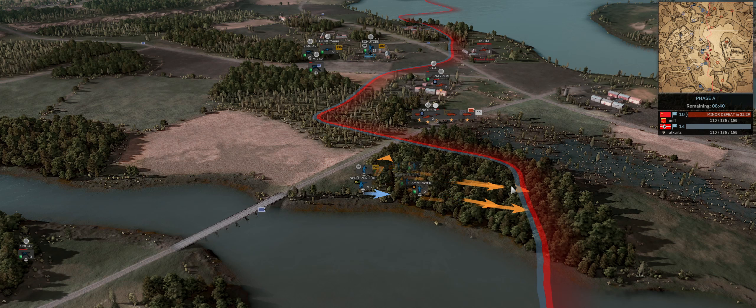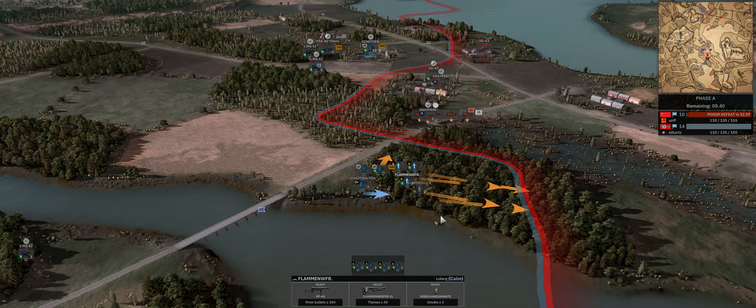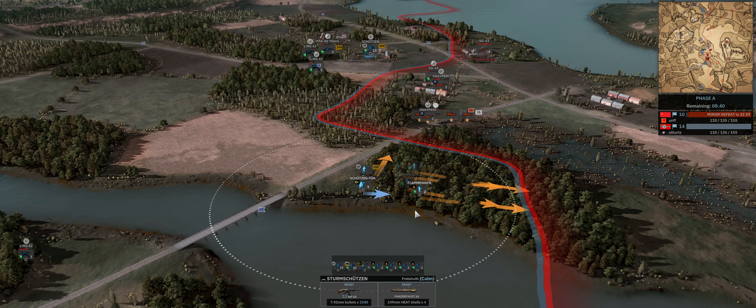The next thing with infantry micro — and I actually make this mistake here — is to try not to select all your units at once. I selected them in a square, pressed Q for attack move, and just clicked forward. This is a very bad way to command your troops. They're going to move in a box and form an auto formation, and these auto formations are horrendous. If I selected all of these guys and told them to attack move, the leader would automatically be sent to the front of the pack, which is not where you want your leader to be.